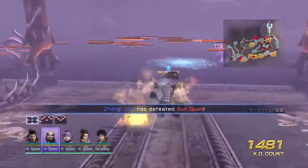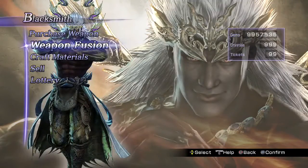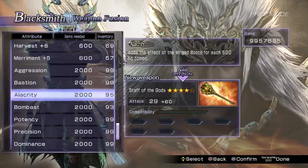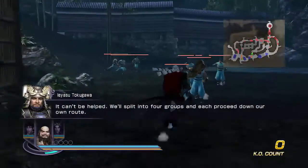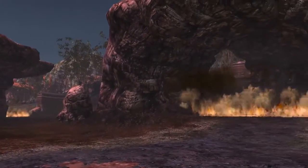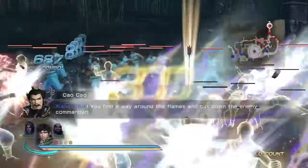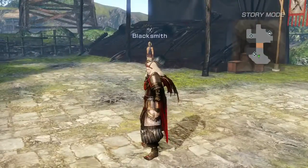Moving on to the next one — the alacrity attribute. If you're wondering why it's here, the description is wrong. Instead of giving you the winged boots, it actually restores health and musou for your entire party, which is very nifty for those who can hit a 500 combo easily. On the 500 mark, it restores musou and health for yourself and the rest of your team.